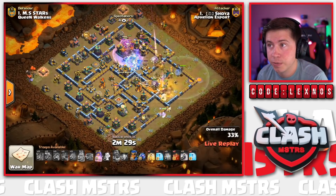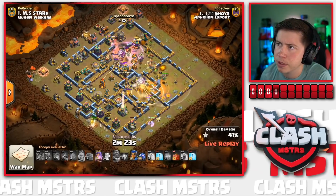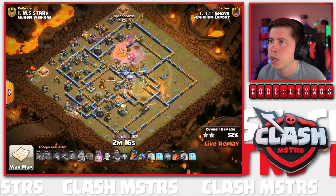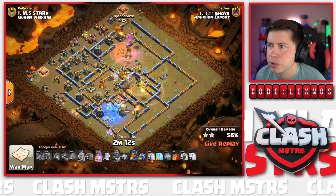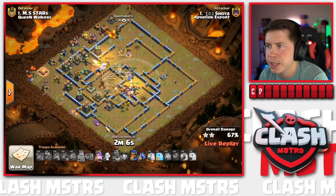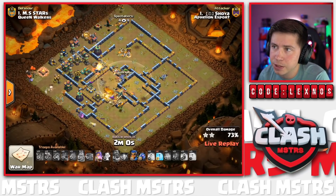We invest the Rage Spell - there's the Tornado, but down goes the Town Hall! A Heal Spell in the core; the Queen's still working downtown toward the Eagle Artillery. We don't have any wall breakers for her unfortunately. King gets way out in front. We still have a couple of freezes and a Skelly Spell to use with the Royal Champion. We tried to freeze the Eagle but missed - that was a wasted freeze unfortunately. Queen's still looking healthy.